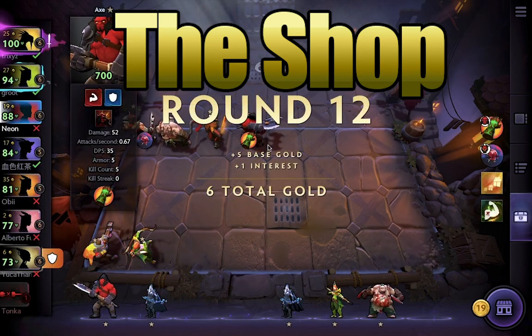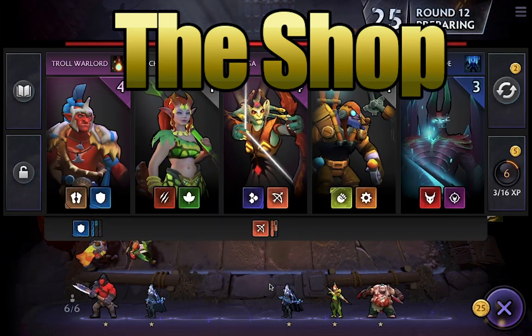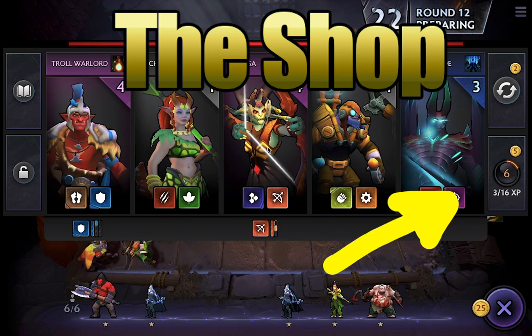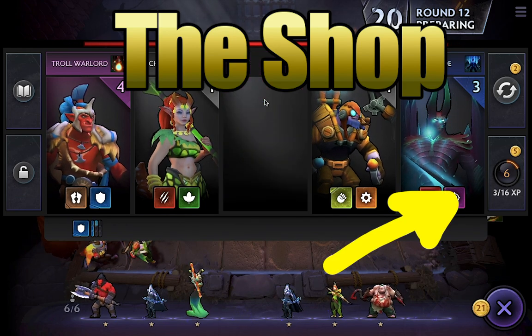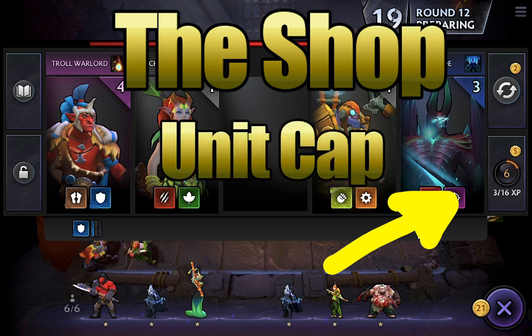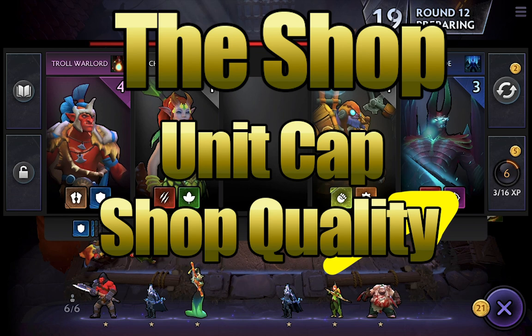There are a bunch of other things you can do in this shop. One of them is purchase experience points — you can buy four experience points for five gold each. You can see a little bar here showing where you are on your level and how much you need to level up. What your level does is increase your unit cap, the number of units you can have on your board — not your bench size, which is always the same — and it also improves the quality of units you get in the shop.